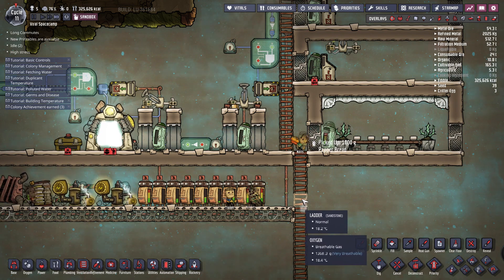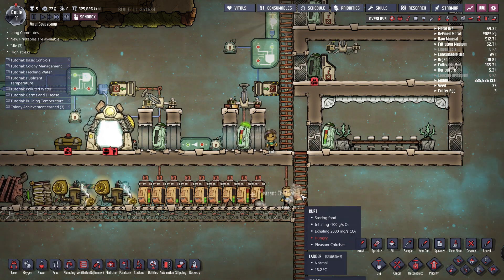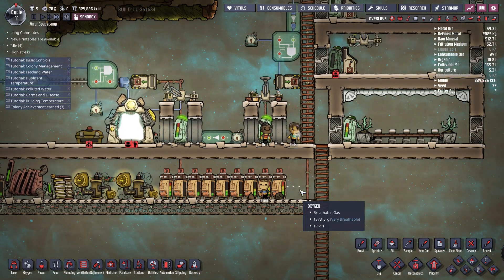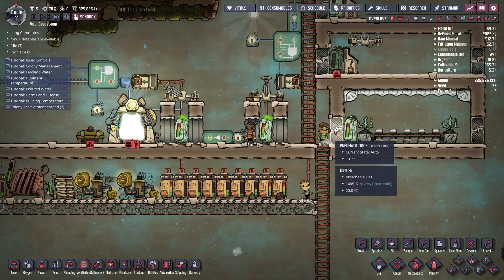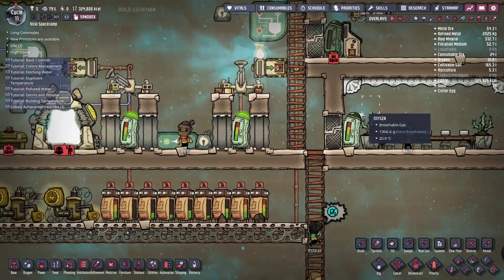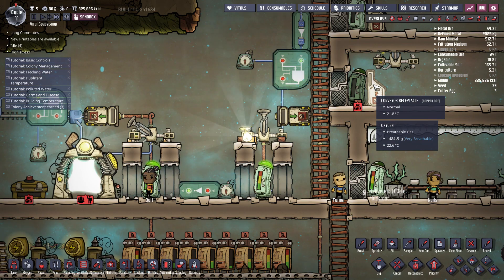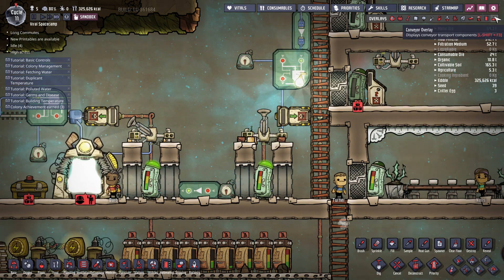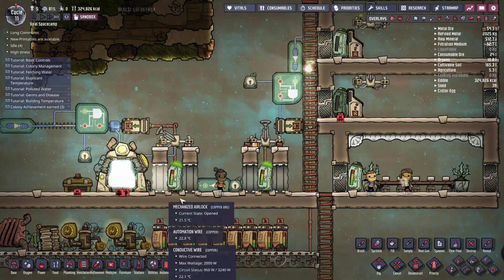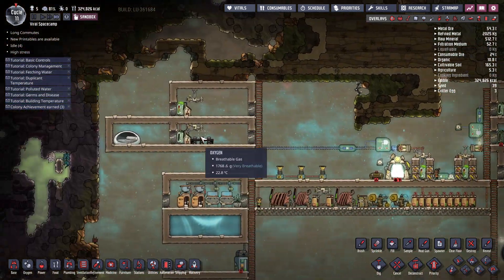Now you'll see the dupes are going to load the food into the staging refrigerators. You can also automate this a bit more, but I'm still trying to figure out how to do it without food getting stuck in the conveyor receptacle or in the shipping line. For short distance transferring this setup should be fine.